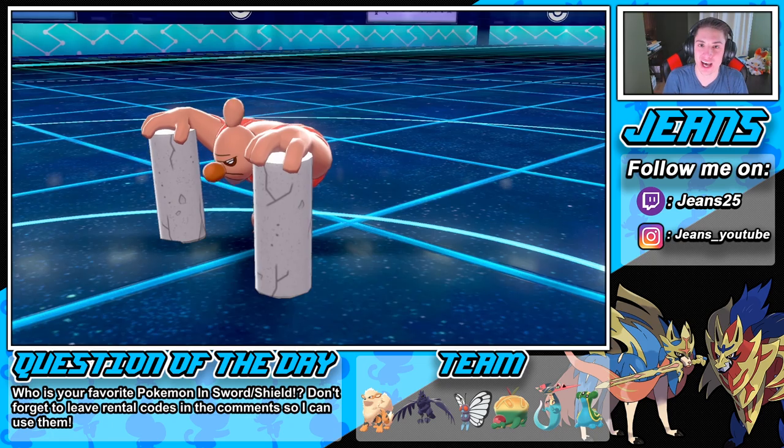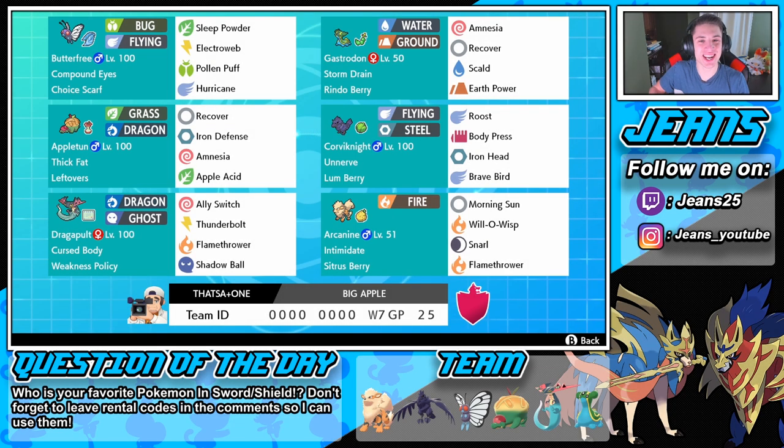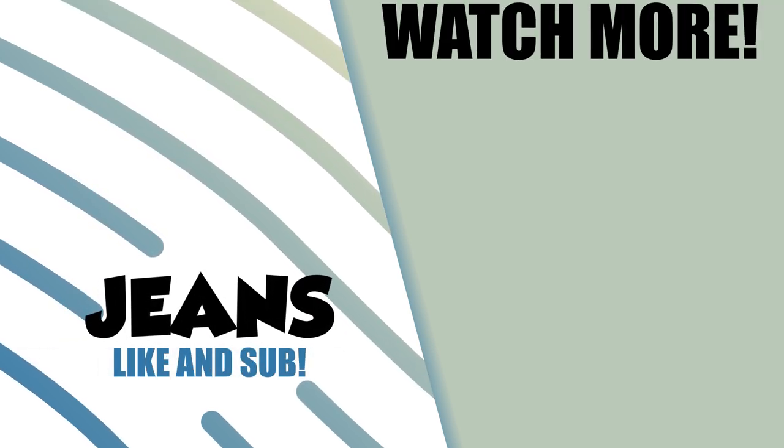My new Season 3 team is right here — I already found it and I love this team so much. Like I said, this is my new team. I'm going to be using it on the ladder — this team is going to get me the Master Ball. Appleton MVP, guys. This team is unreal. Butterfree and Appleton do so much work, and the Gastrodon, Dragapult, Arcanine, and Corviknight all work so well together. I cannot wait to push Master Ball tier with it. That's going to be it for today's video — if you enjoyed, smash that like button, and if you're new, click that big red subscribe button. Thank you guys so much for watching — I'll see you all in the next one!